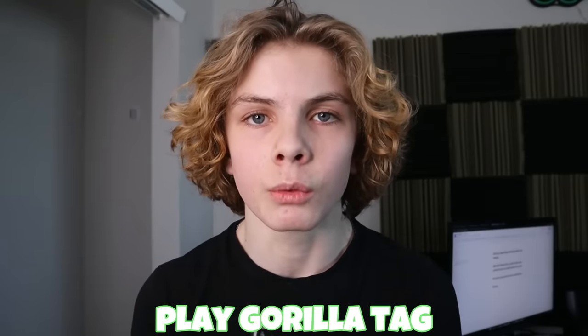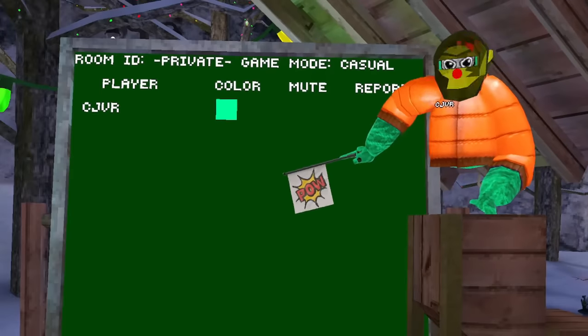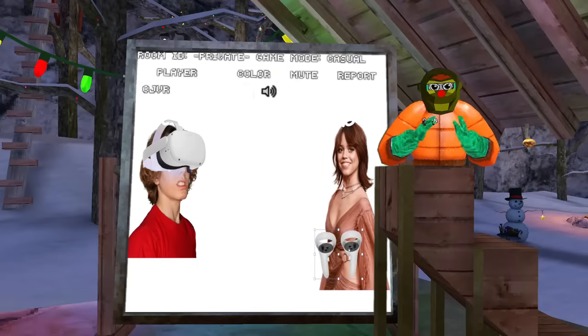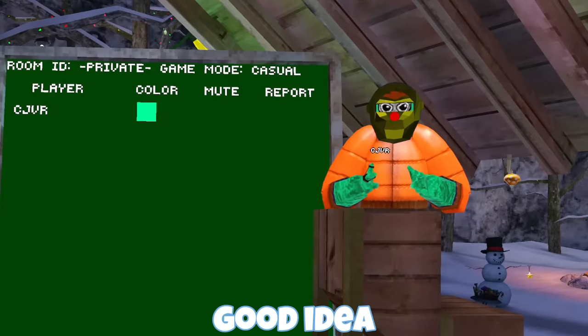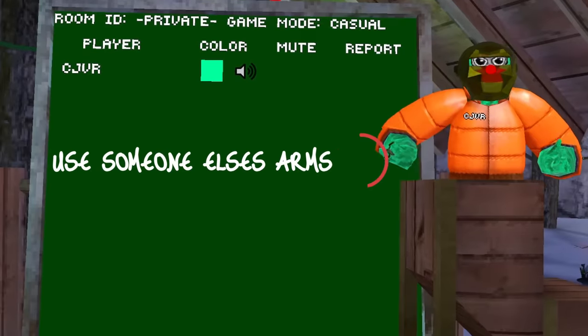So today I'm going to be trying to play Gorilla Tag without using my arms. But first, I need to figure out how I'm actually going to do it. There are three ideas that came to mind. Number one: use someone else's arms. The idea was to have someone in real life hold my controllers while I have the headset on — I can see but I can't move, they can move but they can't see. This is a good idea and it could work, but then I remembered I don't have any friends, so I can't do this one.